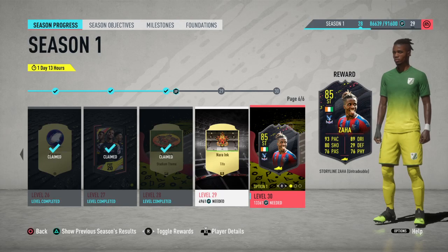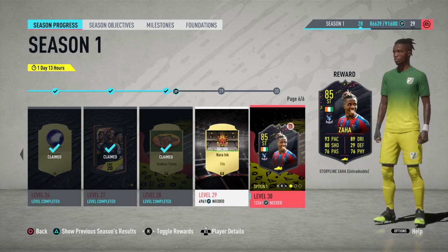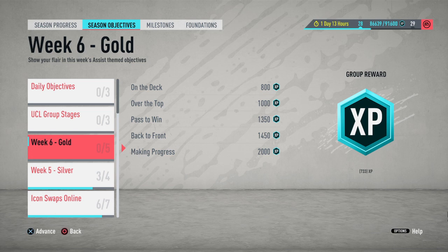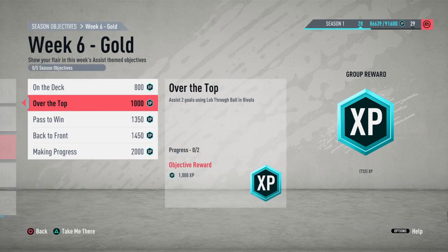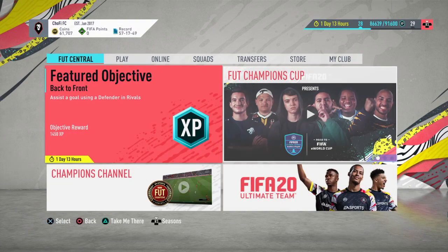What's going on guys, so today I'm going to be doing some objectives in order to get myself either a Zaha, Toliso, or Lukas Vazquez. As you can see I'm so close but I'm a little short on time, and what I'm basically going to be doing is probably having to complete this week six gold objective and try to get as many points as I can. So let's get straight into it and look for a match.